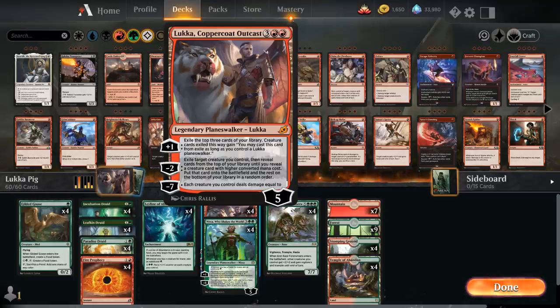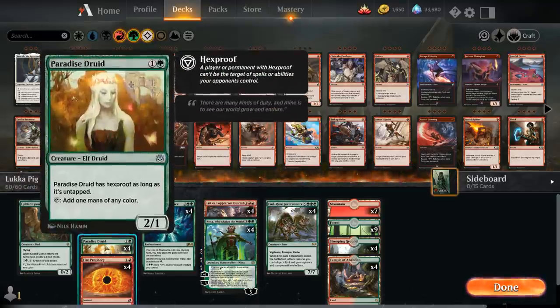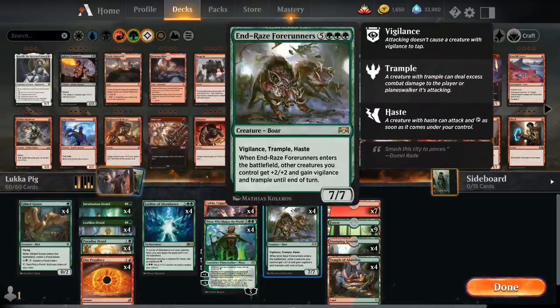We've built the deck with all two-drops, but nothing higher until Endrace Forerunners. So if we minus-two on one of our two-mana creatures, we're guaranteed to hit Endrace Forerunners — a nice eight-mana 7/7 with Vigilance, Trample, and Haste. When Forerunners enters the battlefield, other creatures we control also get plus-two plus-two, Vigilance, and Trample until end of turn. Forerunners also protects our Planeswalker, so we can often minus-two again the following turn, getting a second copy, which is usually enough to win on the spot.